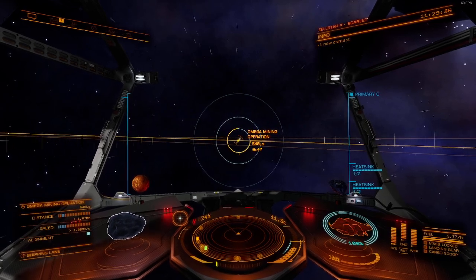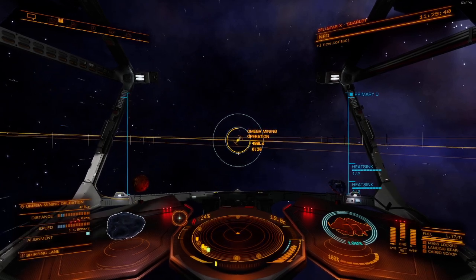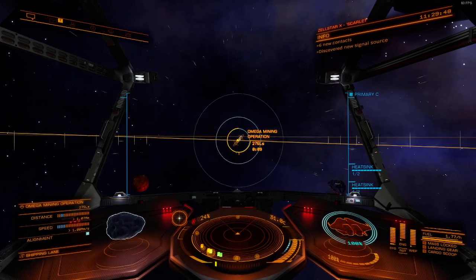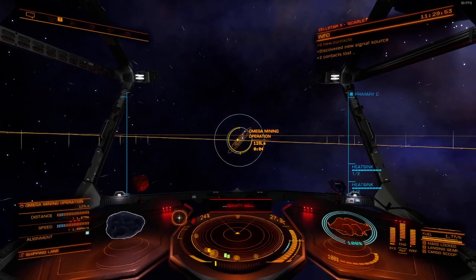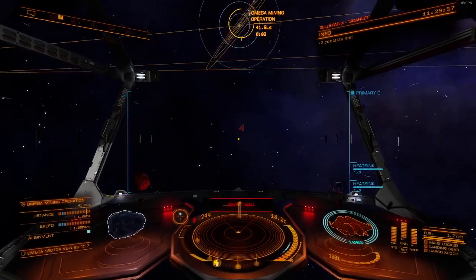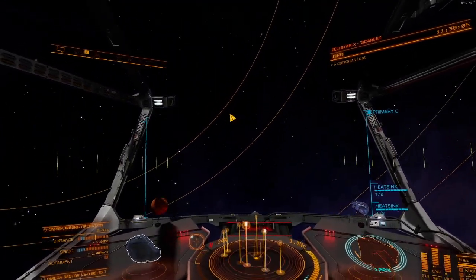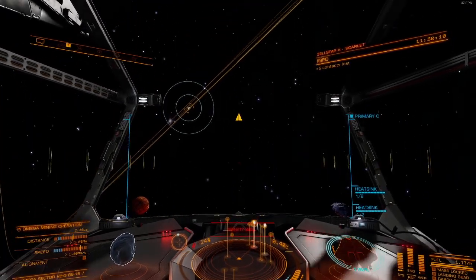Navigating through an asteroid field can be nerve-wracking but the onboard computer usually does a great job of steering clear of obstacles. Almost there - gravity well, I need to slow down. Good call, let's ease into the approach. Ah, I overshot - never mind, we need to go back.